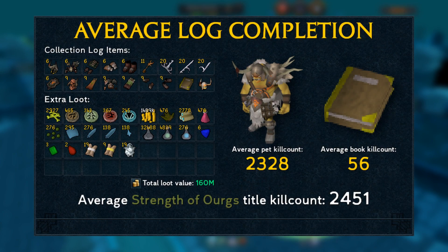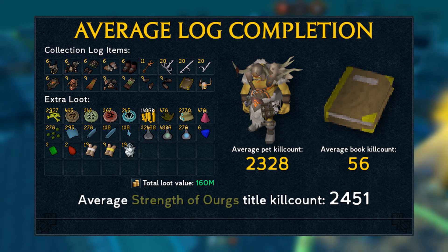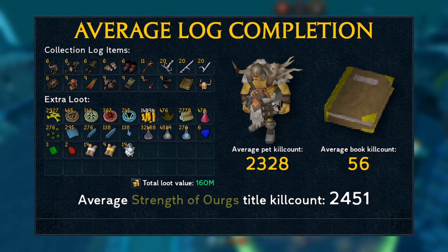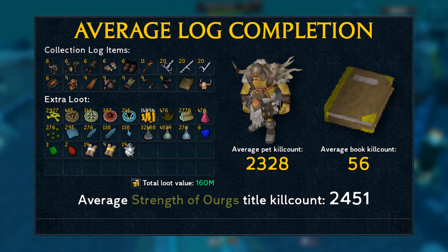Let's take a look at the average log completion. This summary shows you the averages for a normal mode General Graardor completion, where all kills from start to finish were done solo and in normal mode. This is basically what your log would look like if you got everything at or very close to the actual drop rate. The average kill count to complete the entire collection log in normal mode and obtain the Strength of the Orcs title is 2,451.